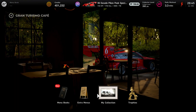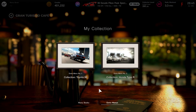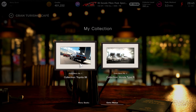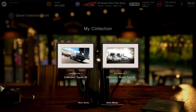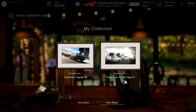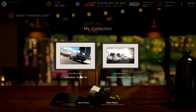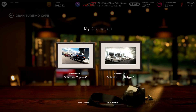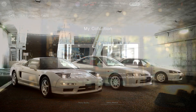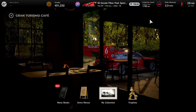Once you've collected the free car, come back to the Cafe home screen and click My Collection, then go to Extra Menus. Find where it says Collection Honda Type R — you'll also want one of the other extra menus completed, like Toyota, which is the other easiest one. You'll see the Honda collection listed. Click on it, click X to start it, then click Circle to back out. You'll notice your collector level goes up — I'm now level 40.